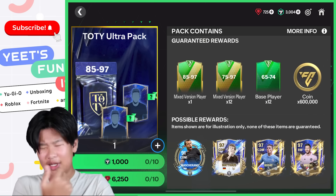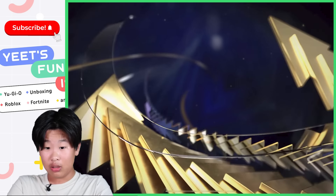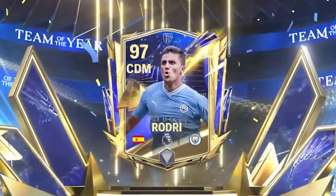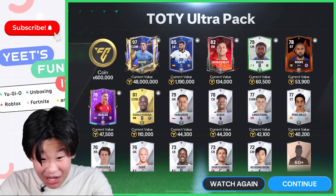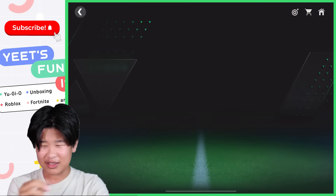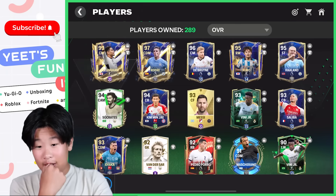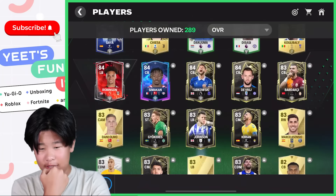We got scammed on the ultimate pack, so we'll just go for three of these. We need your ultra pack — what do we got, team of the year? Wait, what is this — ultimate team of the year? Wait a minute, yo! Dang, he's worth a lot. That's an ultimate team of the year! That's actually very good. He's worth a lot. So we got Roger, we got Holland, a bunch of team of the years we can sell — that was very good.